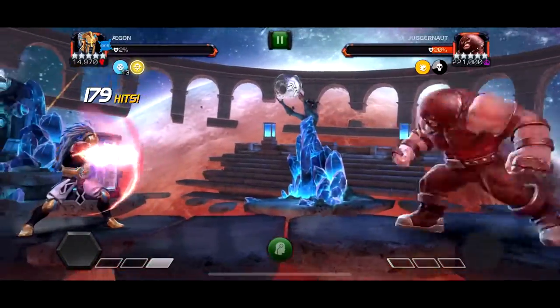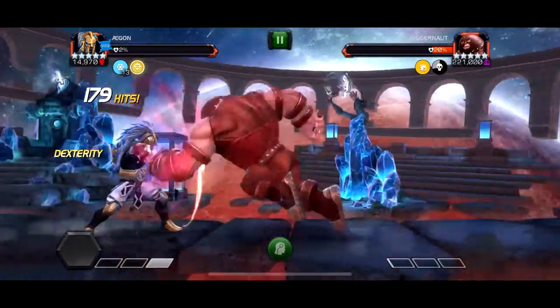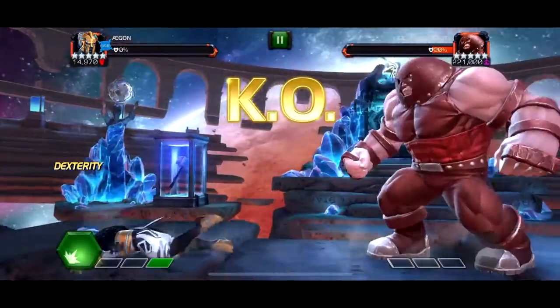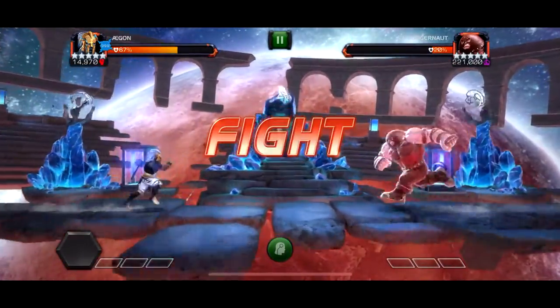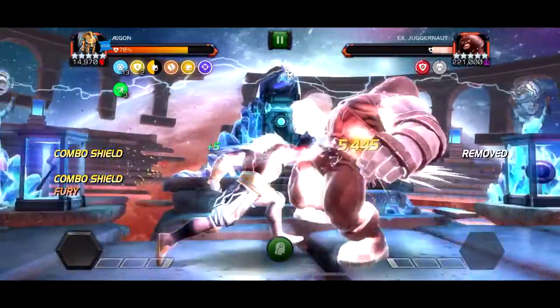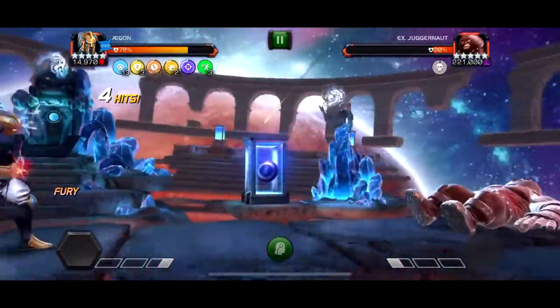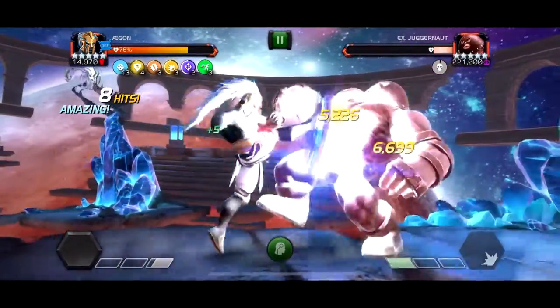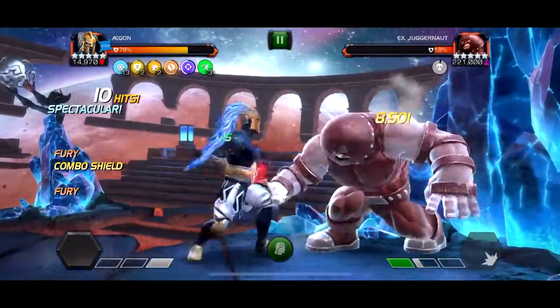And then X-23 with Aegon — I think if I just threw more special 2s and had full boosts on I could have done it. But I got it down to like 5% and then the enrage timer kicked in and she was getting regen like every hit. I don't think I could out-damage it, but if I was spamming special 2s and built no combo shields, I think you could one-shot that fight. We just died with Aegon though — we did a really good try.